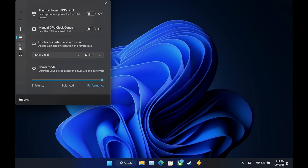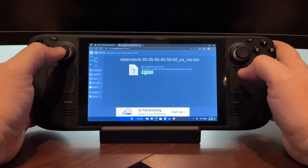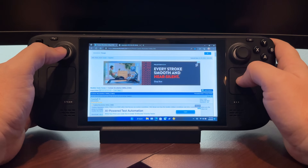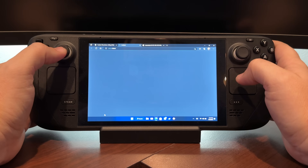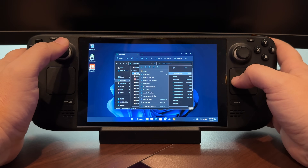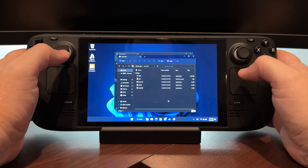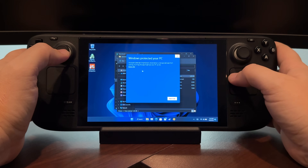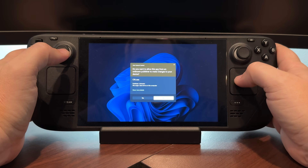Let's go ahead and install those custom refresh rates. You do not want to be docked, and you don't want to be running HC. We're going to grab the Steam Deck bin file with the refresh rates, and then download the CRU — Custom Resolution Utility. I'll go to my downloads folder, left-click and extract the CRU application. When you go to run it, you might get a pop-up asking for more permission — click More Info, then Run Anyway, and the CRU application will open up.